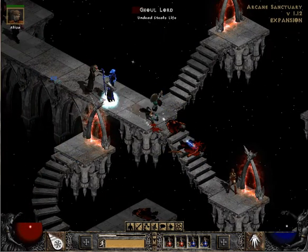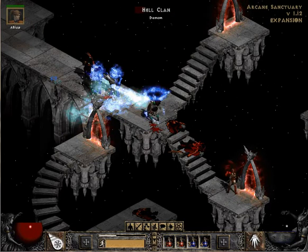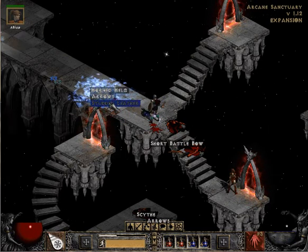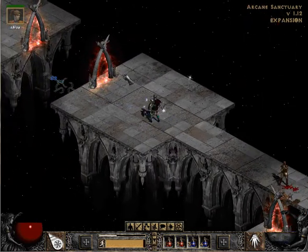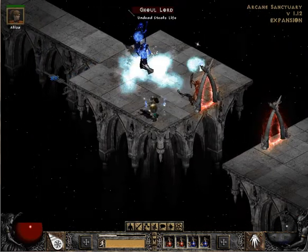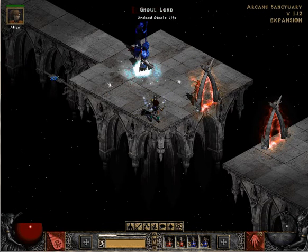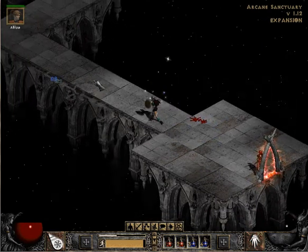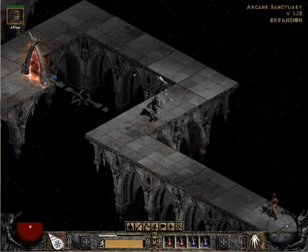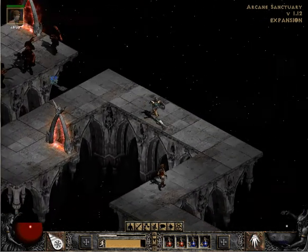There's not much to say about this place other than I kind of like it. I like the design of it, mainly because of the random staircases and the impossible architecture. I kind of like that because it gives it that feeling that it's magical — because magic is supposed to be kind of impossible to begin with.